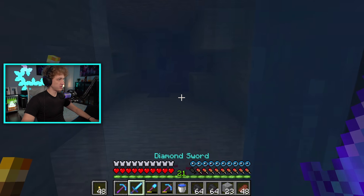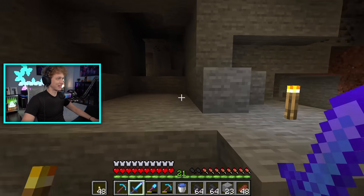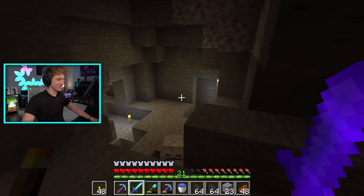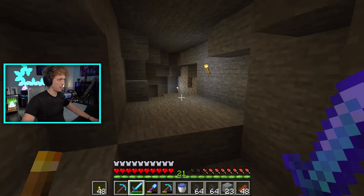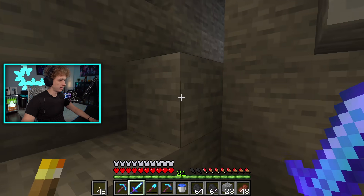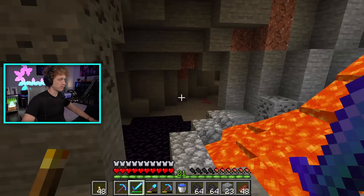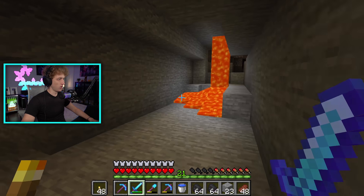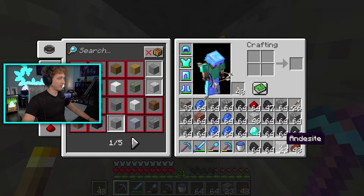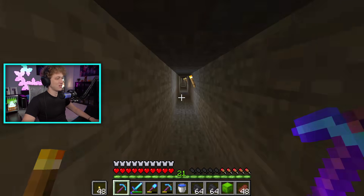I almost just died to a creeper — I am getting out of here! The only problem is I don't know my way back, which is really bad. This is why I do not like exploring cave systems — I always get lost and can't find my way back. Wait, I see torches, I must have placed them. I think I found the right way... nope. I think I'm definitely lost. Oh wait — never mind, here we are! Okay, I need to get out of here.